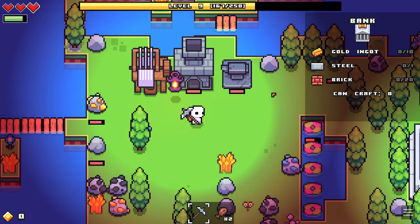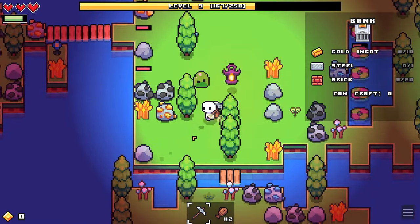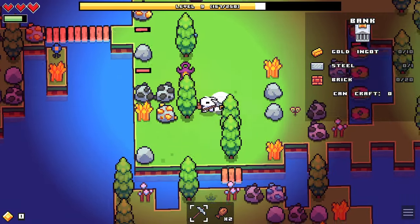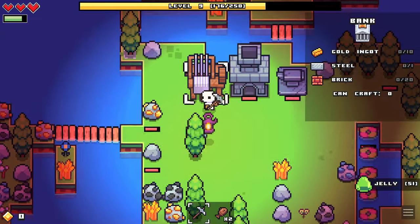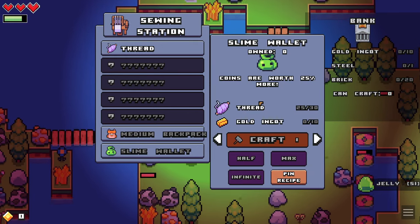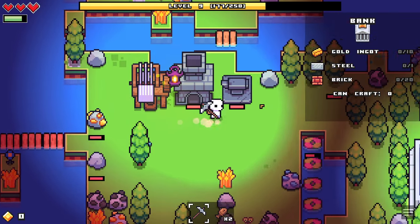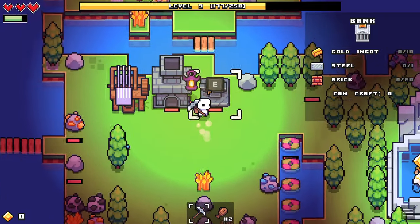Hello everybody and welcome to episode 2 of my Forager Let's Play series. Today we are working on unlocking everything and anything, but specifically the slime wallet we want to get. We need 10 gold ingots and 30 threads, which we're almost there with the threads. I was just going around and collecting a bunch of stuff.